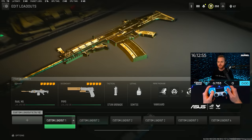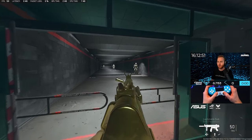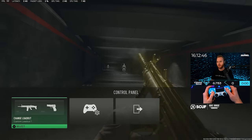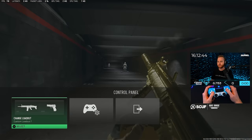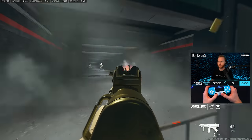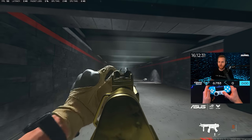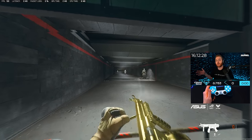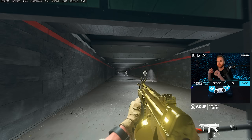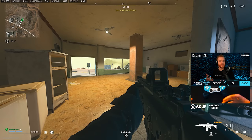If I were to do the exact same test on my MP5, see all that smoke in front of my eyes as I'm shooting. If I take off that suppressor, there's significantly less smoke and visibility is a lot better. If I were to throw a muzzle brake on there, it might be better for you as an individual to rock a muzzle brake as opposed to a suppressor to help prevent some of that smoke in front of your screen.